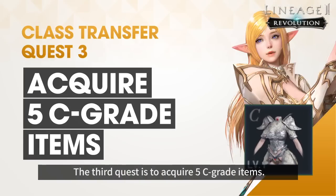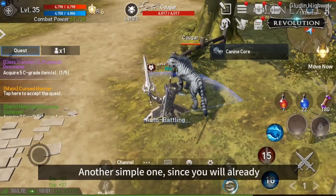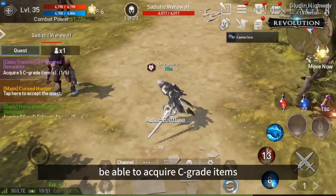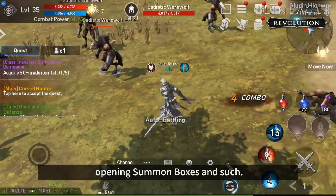The third quest is to acquire 5 C-grade items. Another simple one, since you will already be able to acquire C-grade items by hunting monsters, clearing equipment dungeons, opening summon boxes, and such.